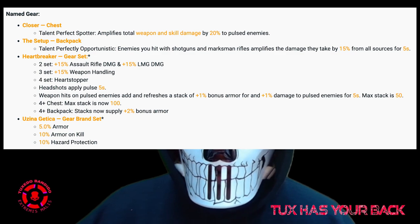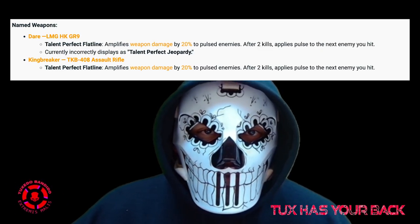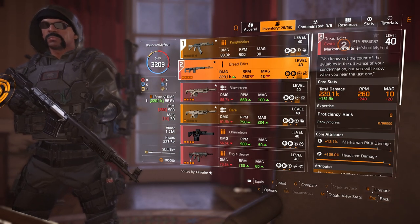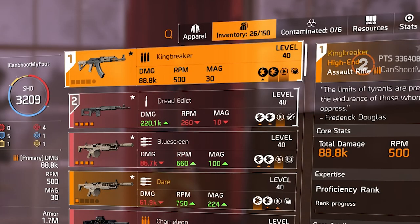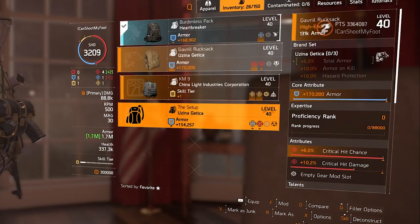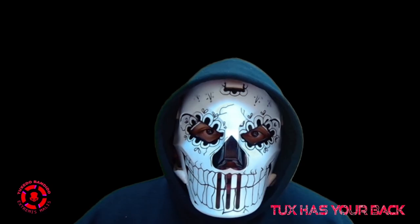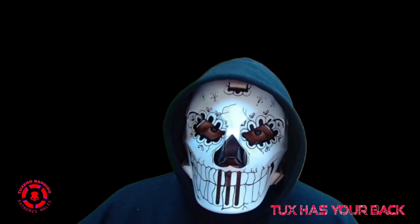On that list and in PTS phase two are the new Catharsis exotic mask, the Dread Edict exotic SVD MMR, the Blue Screen exotic LMG, the King Breaker named assault rifle, the Dare named LMG, the Uzina Getika brand set, the Closer named chest piece, the Setup named backpack, and of course the Heartbreaker gear set — all as expected.